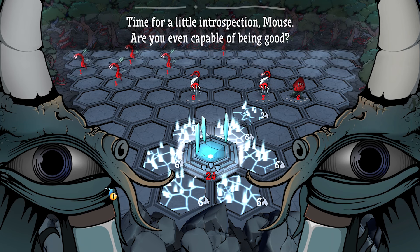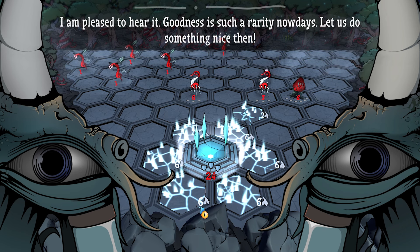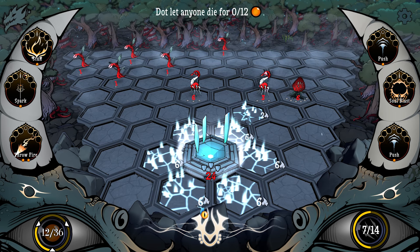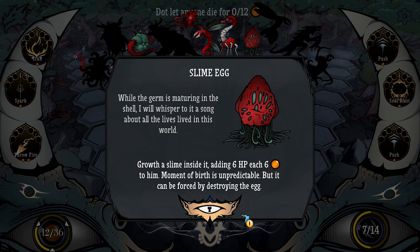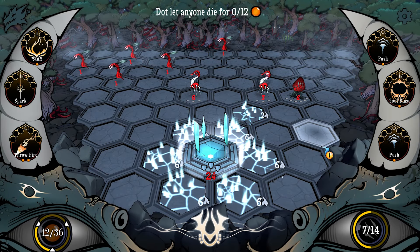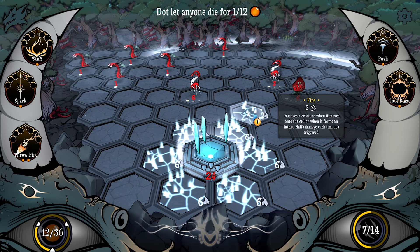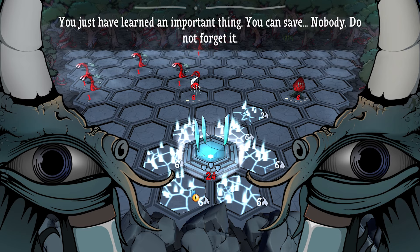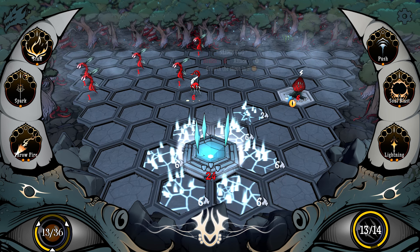Time for a little introspection, mouse — are you even capable of being good? I'm super good. Goodness is such a rarity nowadays. Let us do something nice then — do not let anyone die for 12 turns. Impossible? You're going to burn yourselves? While the germ is maturing in the shell, I will whisper to it a song about all the lives lived in this world. How do I even not do damage though? I push you. I couldn't — you were already burning. You screwed me. You have just learned an important thing: you can save nobody. He gave me an unfair quest when I already had burned someone — jerk.